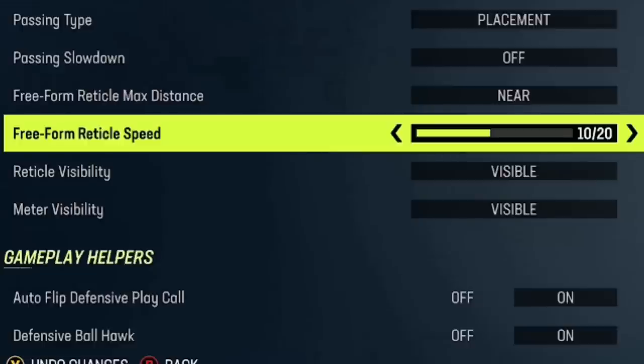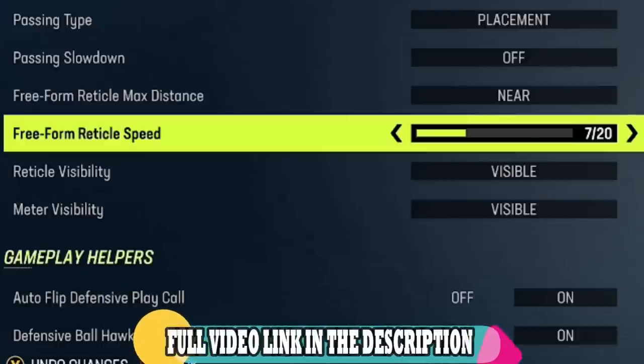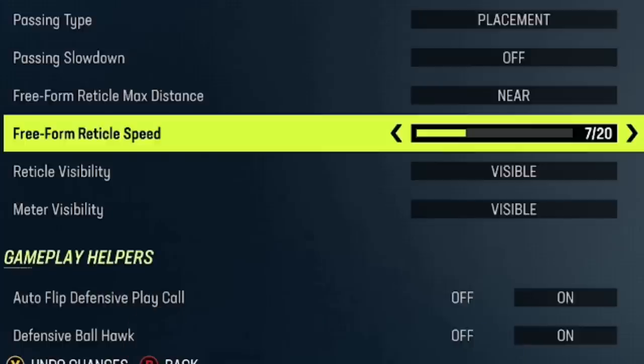You also have the option to change things like free-form reticle speed and max distance, but I left all of mine on the default settings as I think they are the best. I already did a full breakdown video going into more depth with these passing settings at the beginning of the year, so if you want to know more about this, I will have a link in the description and an on-screen pop-up at the end of the video.